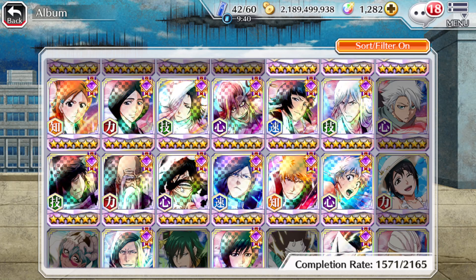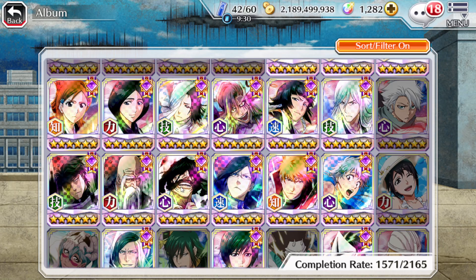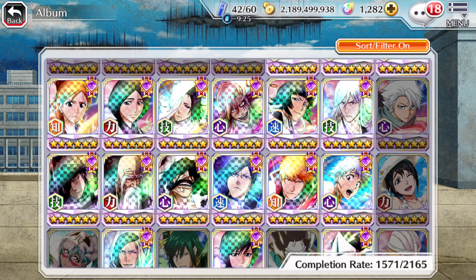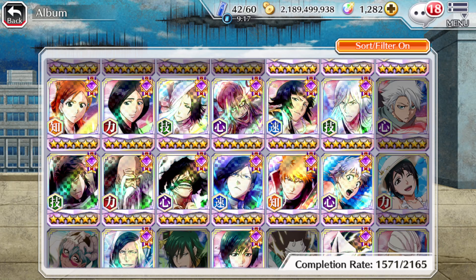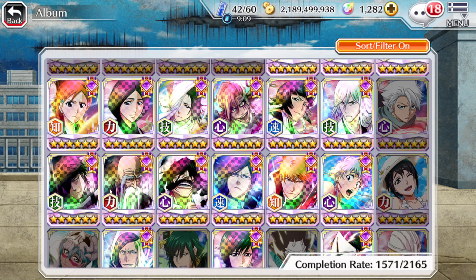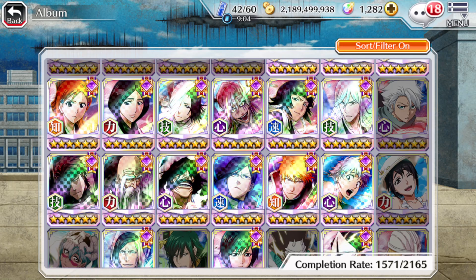If you're lucky and get one of them within the first couple of steps, you can either decide to go all the way to step 10 and hope for more copies, or just stop and wait for the rerun banners where all three are on the banner again and try again going five or ten steps then. So if you wanted to do the main banners for both and up to step 10 on every single individual banner...